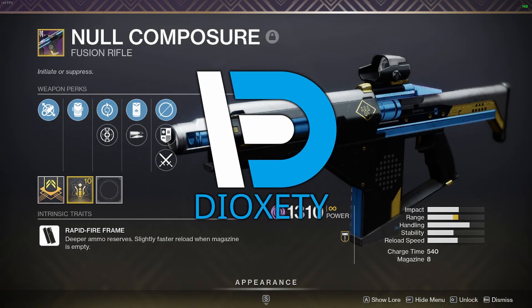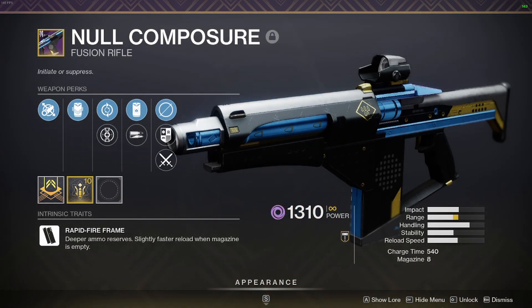Hey, what's going on everyone? Today we'll be doing an overview of the Null Composure Ritual Slash Pinnacle Fusion Rifle and its quest, A Sacred Fusion.